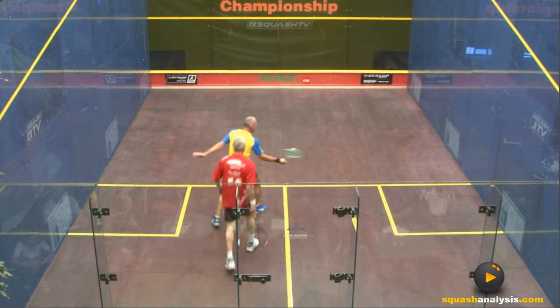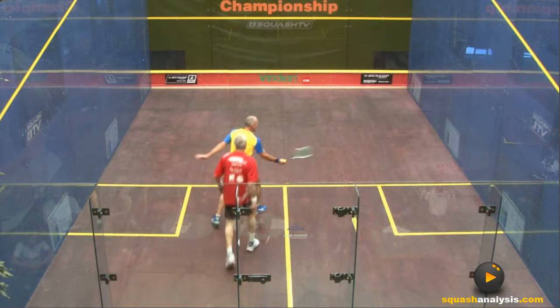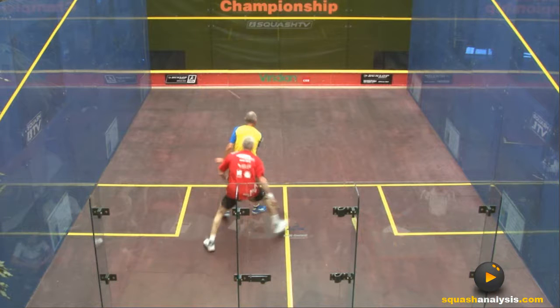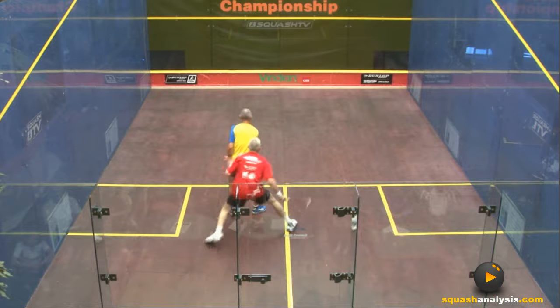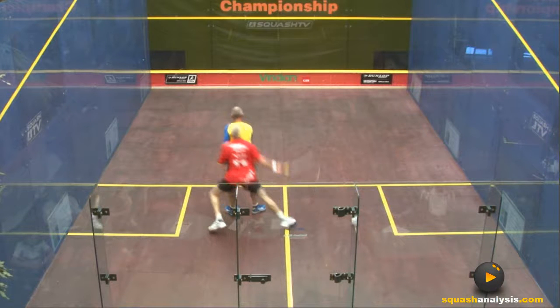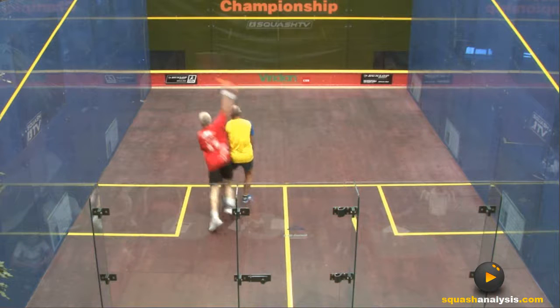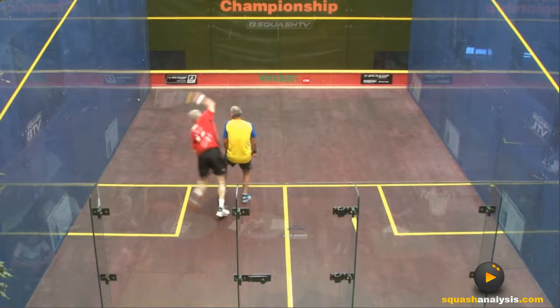What happens here is if we watch the player in red — he needs to cover the forehand straight, so he does his split step, and you'll see that his body motion actually goes towards that forehand side first. Then he pushes off his outside foot and moves towards the ball. There is interaction here, and if the shot had been any good he would have had no hope whatsoever to get the ball. But it comes down to whether you believe he would have been able to retrieve it even though there was interaction.